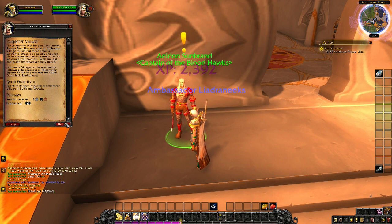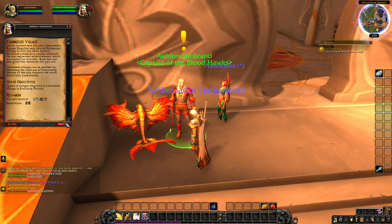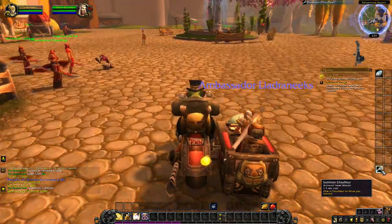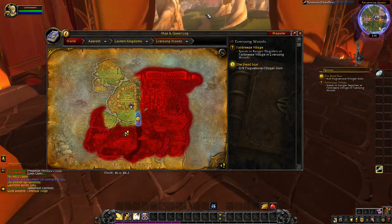The captain continues: 'Ranger Degolion was sent to Fairbreeze Village to find out more about a wretched attack on a nearby shipyard. He's requested reinforcements, which we cannot yet provide. Seek him out and grant him whatever aid you can. Fairbreeze Village can be reached by following the road out of Falconwing Square, all the way to the south. Good luck.' You're giving me directions? What is this, Morrowind? Ha! Just a little joke — no need to get upset, Morrowind lovers. I'm just having a little jest.